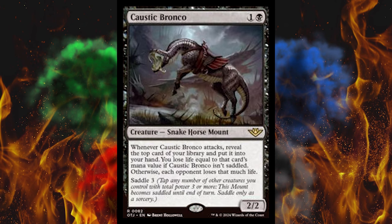Next up, Caustic Bronco. It's a 2-cost 2/2 snake horse mount. When it attacks, reveal the top card of your library and put it in your hand. You lose life equal to that card's mana value if Caustic Bronco isn't saddled. Otherwise, you're outdrawing your opponent two to one — each opponent loses that much life. Saddle 3. Kinda ridiculous, but so is the rest of the set.